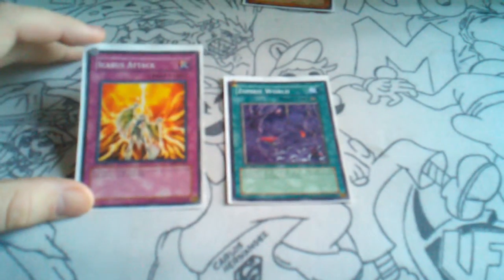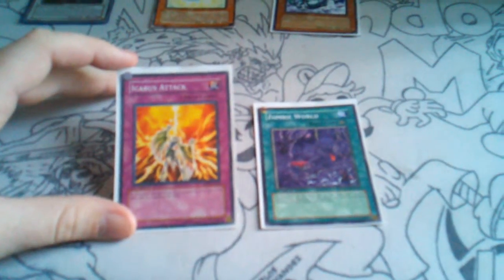Next, it's a pretty good side deck option for Black Wings. Zombie World is a good side deck option for Black Wings because it stops their main disruption, which would be Icarus Attack. Icarus Attack has to tribute a winged beast type monster on the field in order to get its effect. All Black Wings monsters will be considered zombies when Zombie World is on the field, so Icarus Attack is just another dead draw.